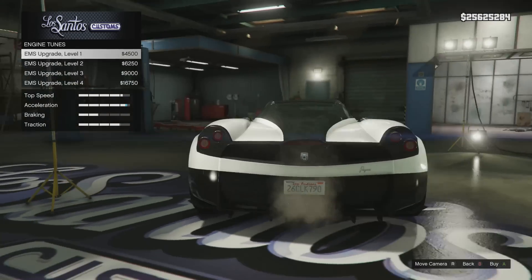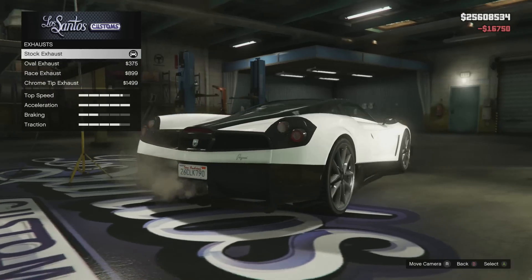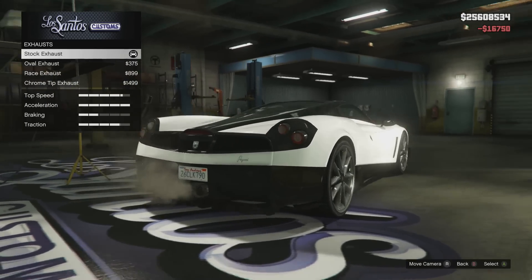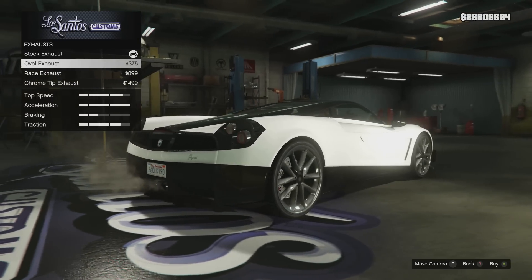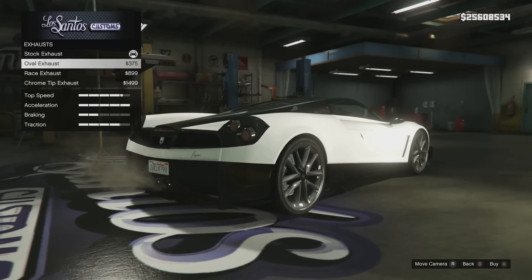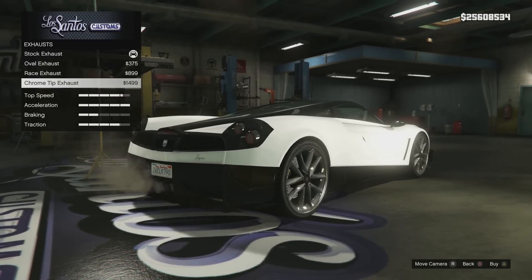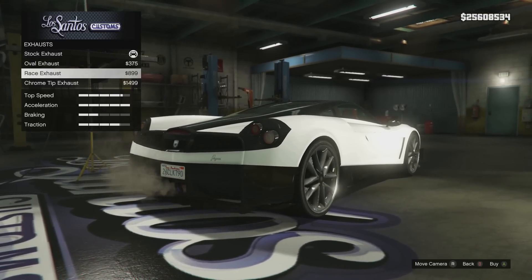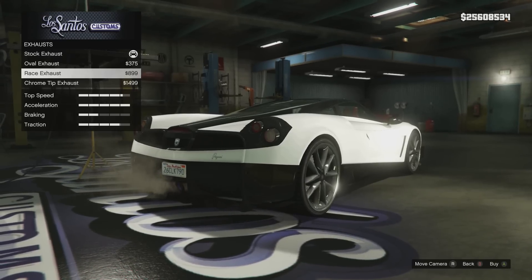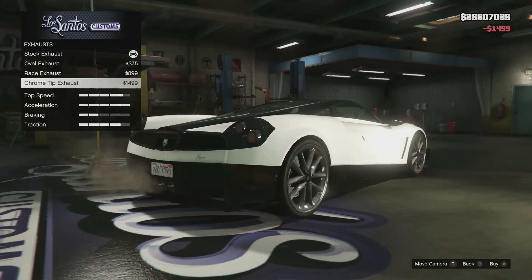Alright, we're on engine now — max out the engine, obviously we want this thing to go fast. Now the thing about the exhaust is it's a little weird because there's a whole bunch of exhaust piping out the back of this thing. We have the oval exhaust, the race exhaust, and the chrome tip. I usually like the race-style exhaust because it has those blue rings, which I find really cool, but I actually like the chrome tip better on this car, so I'll definitely get that.